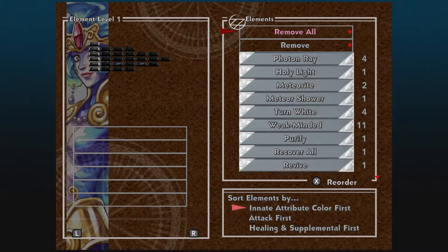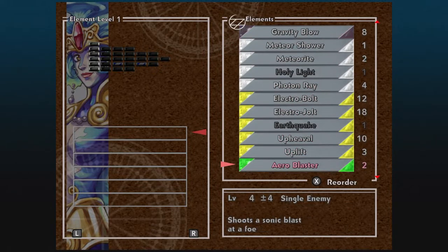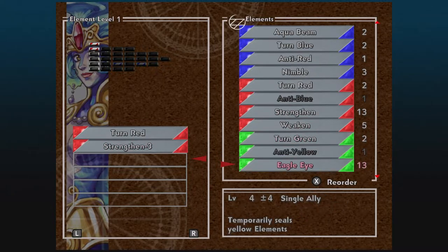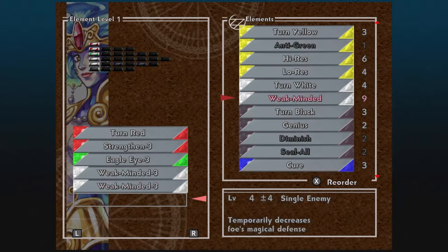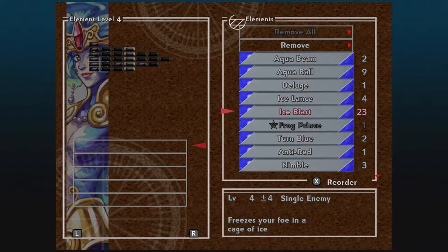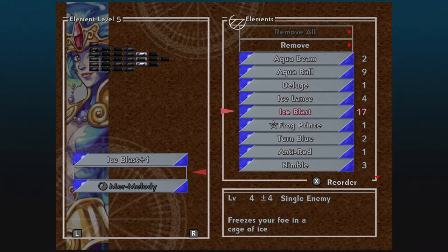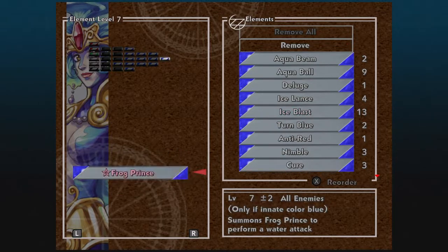Then, with Irene's — however you want to pronounce it — we are going to sort by attack. We're going to grab ourselves some Turn Red as well. We're also going to give her Strengthen, Eagle Eye, two Weak-Mindeds, and Genius. Then we're going to sort by innate. It's going to look crazy, but bear with me: we are going to fill Irene's Level 4 to Level 6 with nothing but Ice Blasts. Yes, I am completely serious — nothing but Ice Blasts. And then for number 7, we're going to give her the Frog Prince.